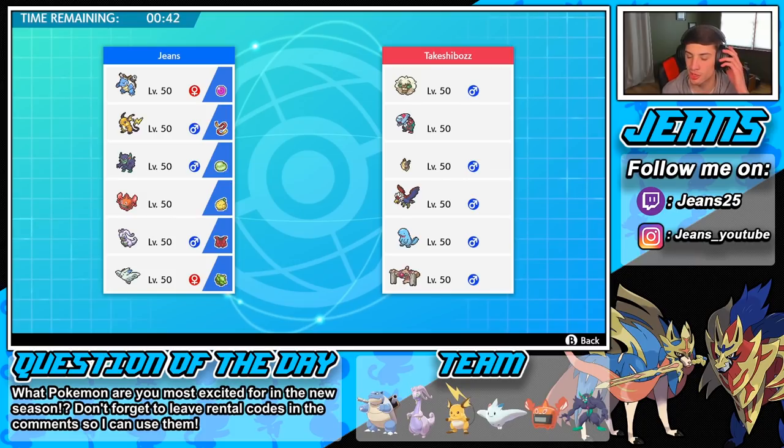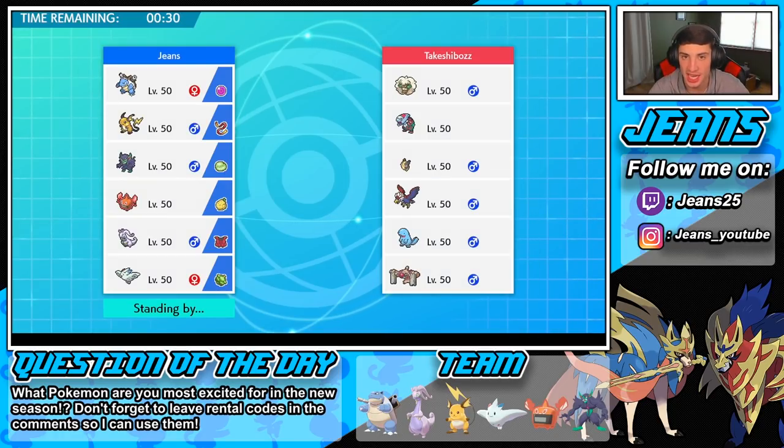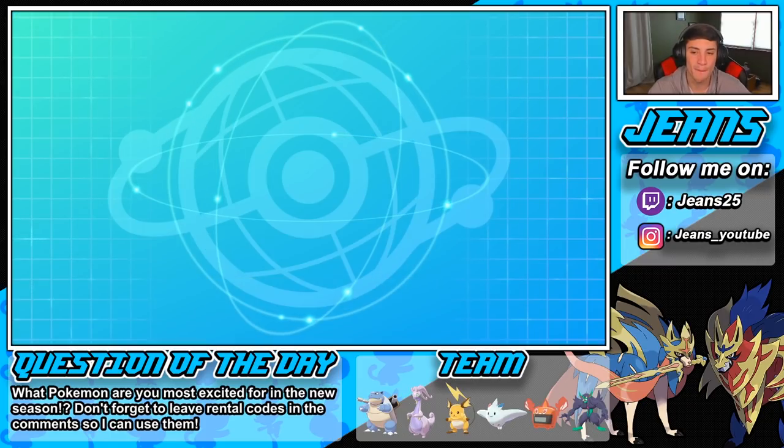Grimmsnarl could be good, but it paralyzes and all that. I think that's going to be the play — we're going to roll out here, try to set up the Shell Smash once again and get rolling from there. I'm hype. I think he might go Whimsicott or Corviknight for sure — he has two Tailwind Pokemon and then maybe more Pokemon. If he leads with more Pokemon, then I just swap into my Raichu and get the free Lightning Rod and the special attack boost. I could then run with my Raichu instead of going with my Blastoise. But I kind of want to try to set up a Shell Smash.